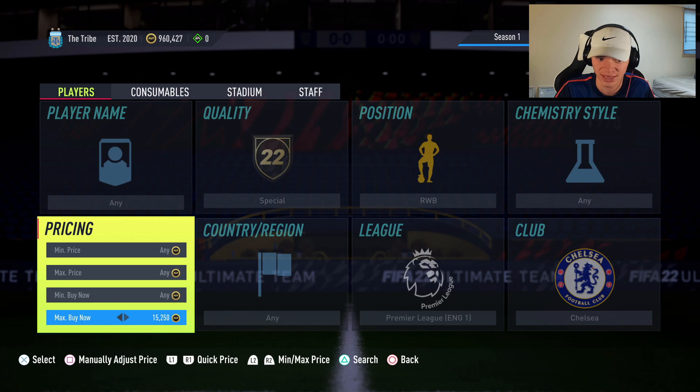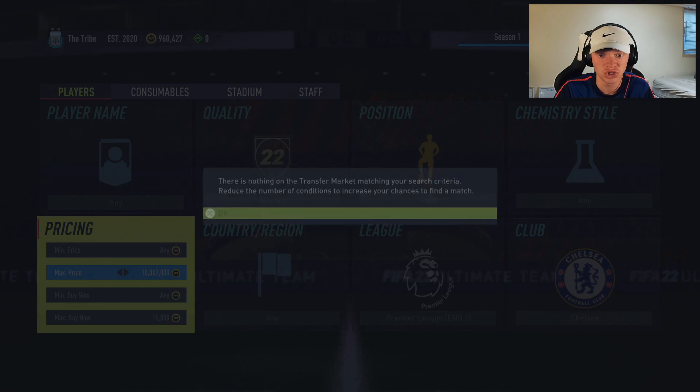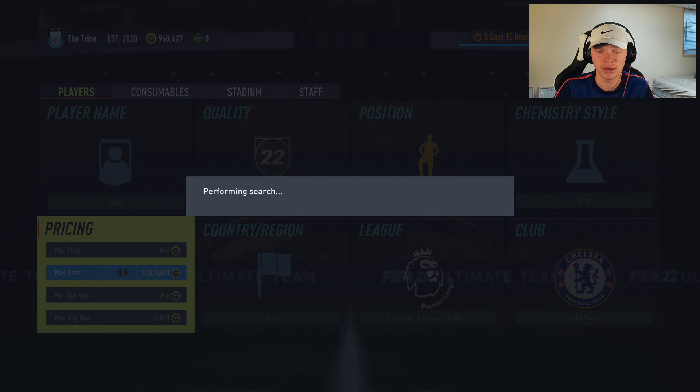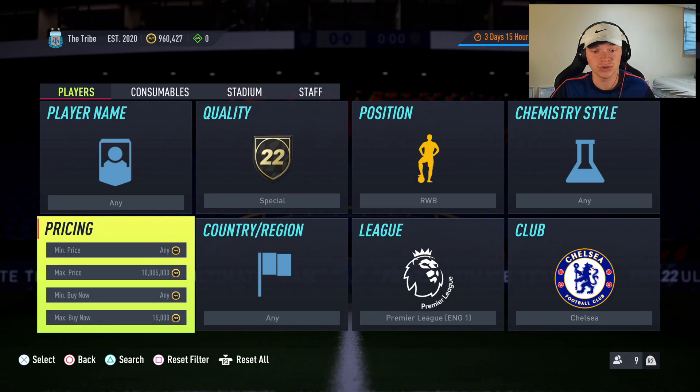We picked up an Azpilicueta just like that — it was so easy. You can just sit on this filter. It's going to be a little bit slower in terms of how quickly they pop up, but it's going to be a lot faster in terms of how many of the cards that pop up you're actually able to snipe, because there aren't as many people on a filter like this.